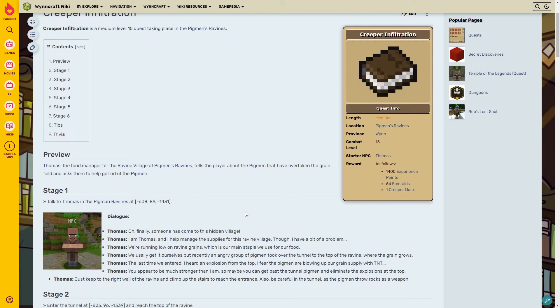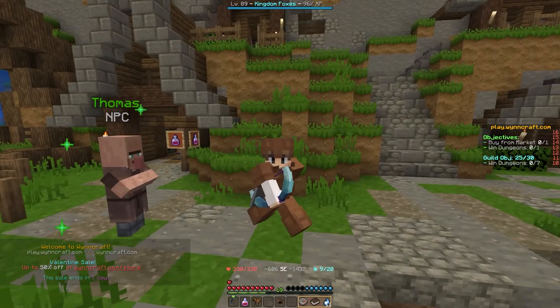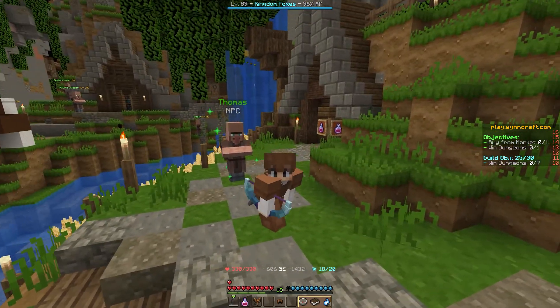Our reward for completing the mission is 1,400 experience points - much larger than the last mission - 64 emeralds, and a creeper mask, which is very nice. You can make the mask again if needed: just grab the pigman overlord hide and redo the scared creeper cutscene. But it's a lot easier to just keep it in your ender chest or on your person. I hope you guys enjoyed that wiki walkthrough and the video - make sure to watch the one before and after!